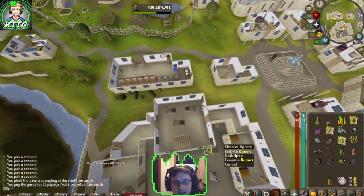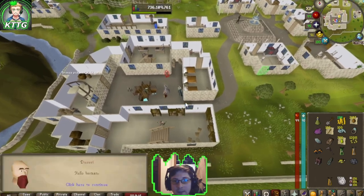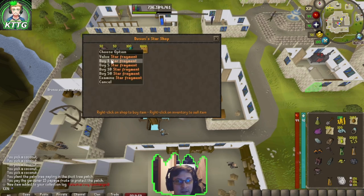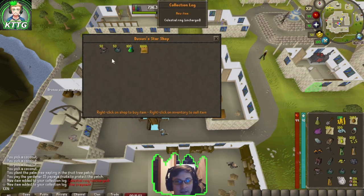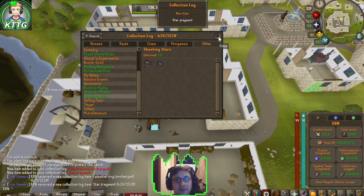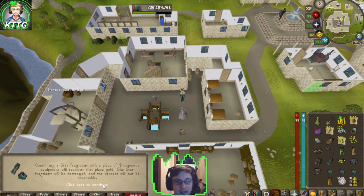We're going to talk to Desuri. We're not going to bother coloring the body since we have armor four. We're going to buy our celestial ring and three star fragments, and that is also going to green-log our shooting star collection log — two of two. Now let's color our pants.